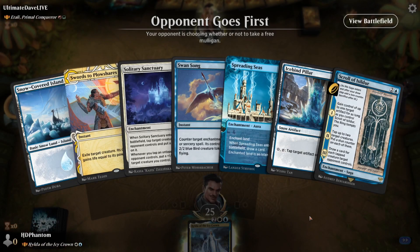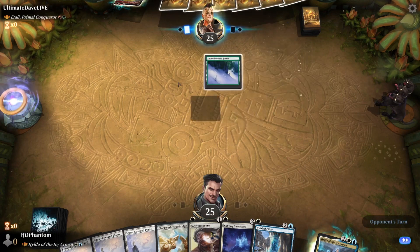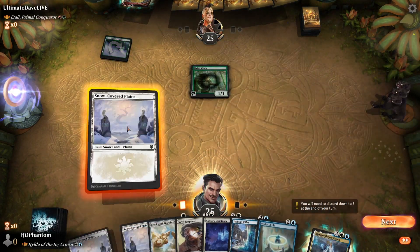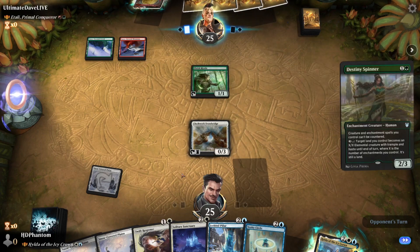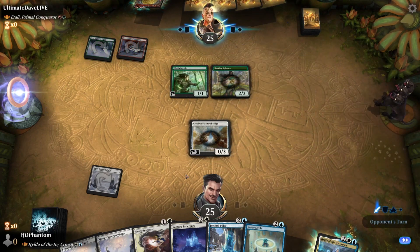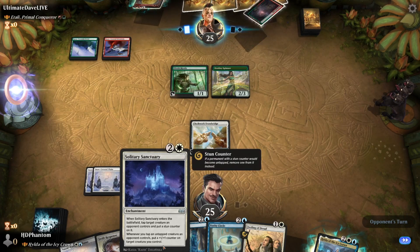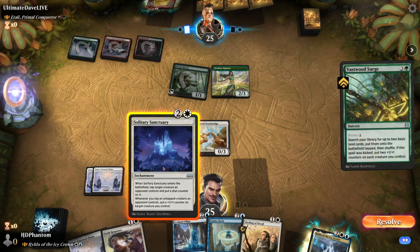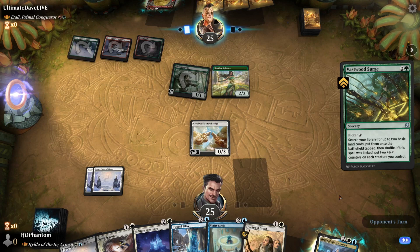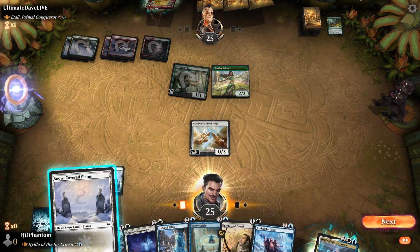Opponent goes first and we're playing up into Atali. One land simply will not do, so we will have to take the mulligan here. We'll keep this despite having no blue lands. We're no strangers to needing to find a land to be able to cast some of our more expensive cards, so let's just risk it and hope to get that payoff. Solitary Sanctuary is actually really good for us — we can slowly start growing our creatures while we tap things, but we definitely need a blue land.